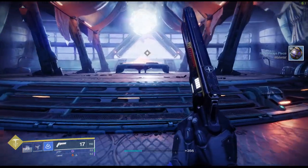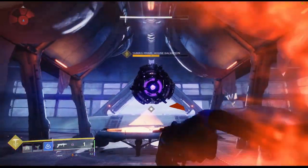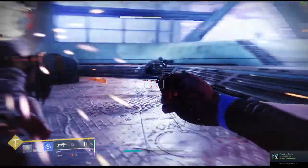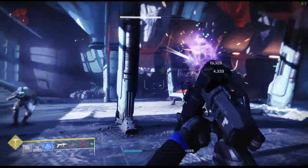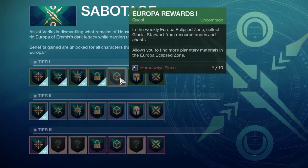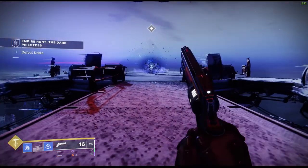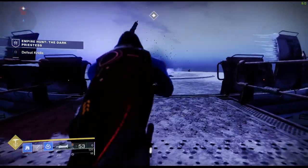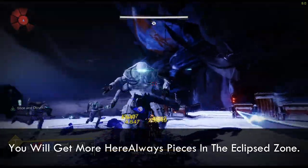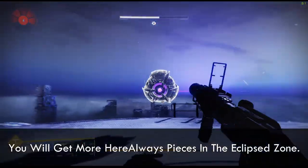Now I'm going to show you an even better way to get extra Herealways Pieces. This is not needed, but it is recommended because it is extremely helpful. With the methods I just showed you, get 30 Herealways Pieces and then turn them in to Variks to get Europa Rewards 1 and Europa Rewards 2. Tier 1 is a little useful but not really. Tier 2 has a specific perk that is really good, which is: whenever you are in the Eclipsed Zone of Europa, you have a bigger chance of getting more Herealways Pieces than usual.